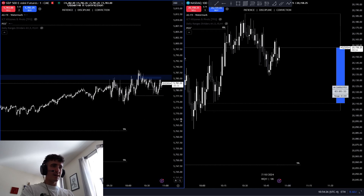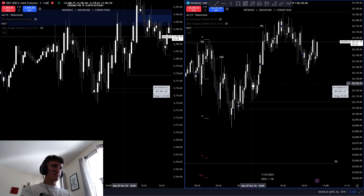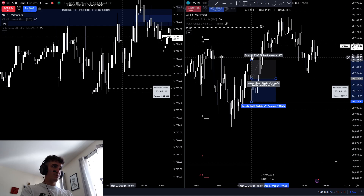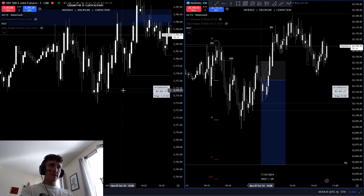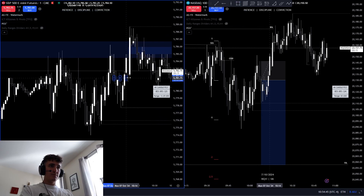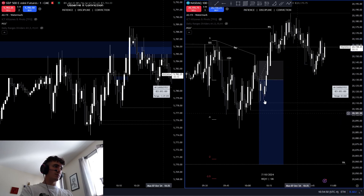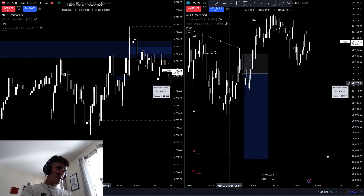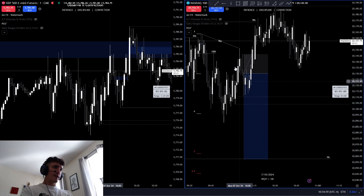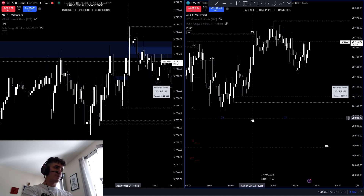This is probably not the best entry of mine, I can't lie. It was somewhere around here. ES forms this imbalance after we come up and create another internal SMT right here — so we have another internal SMT inside the imbalance. I'm expecting now it's time to go — we came back to discount, time to go lower. Once ES respects the imbalance I enter on NQ expecting to at least see this low. We couldn't even get that low and I get stopped out — not a big deal, very small loss.